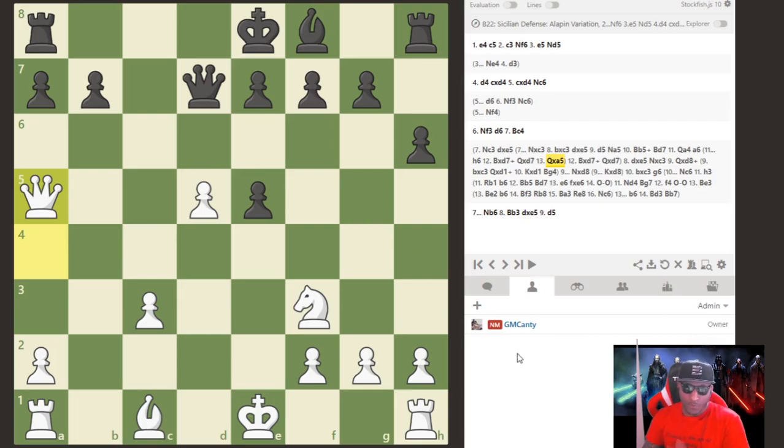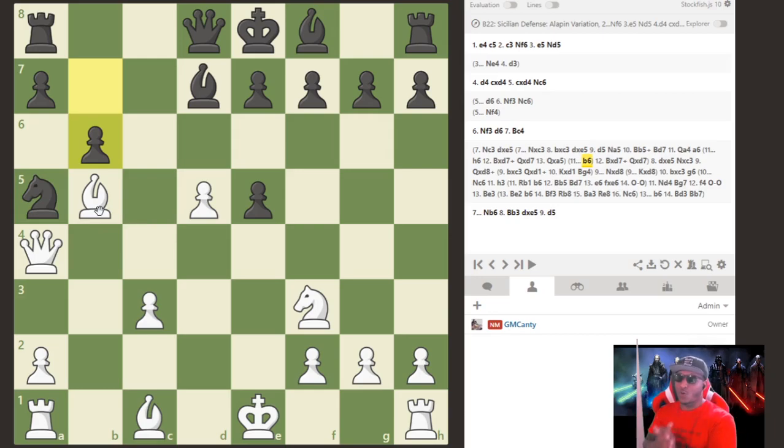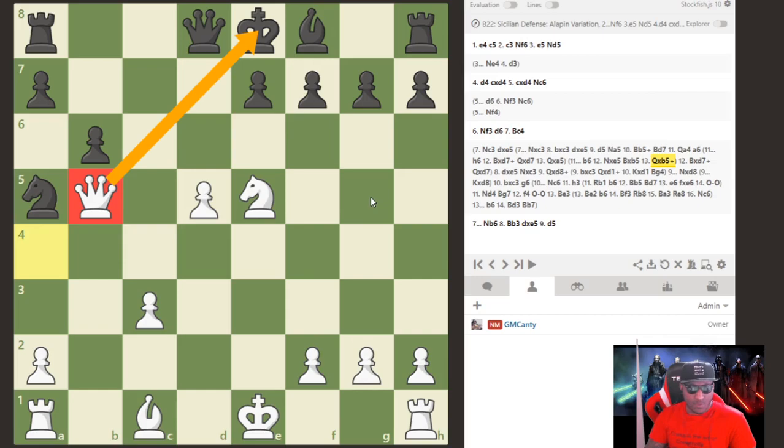If you can't convert being up a full piece, just trade pieces down — trade when you're up, not when you're down. Now, if they're good, they'll realize their pieces are overloaded and defend with b6. After b6, the knight is completely defended. And now the big star move: knight takes e5! The bishop is hanging, hit three separate times — queen, bishop, and knight all attack the same piece. After bishop takes b5, queen takes b5 — have a good day, game over.